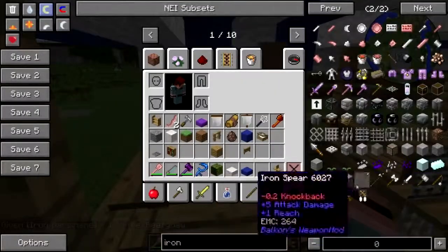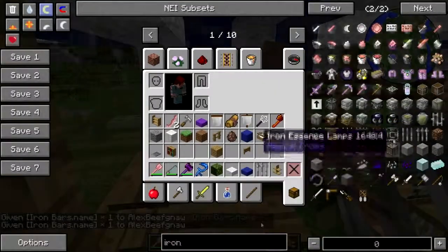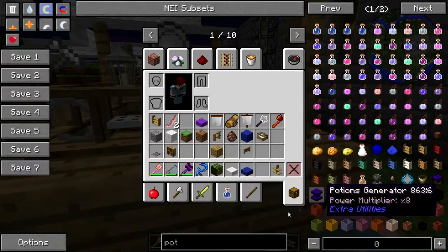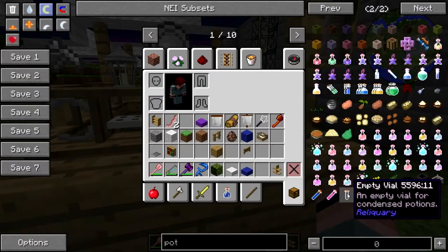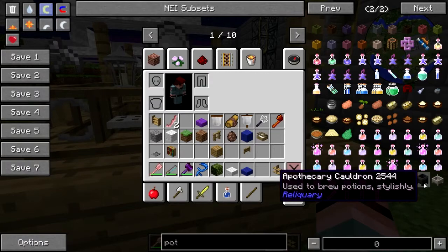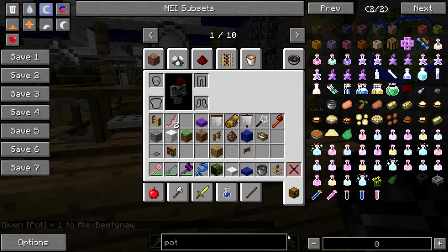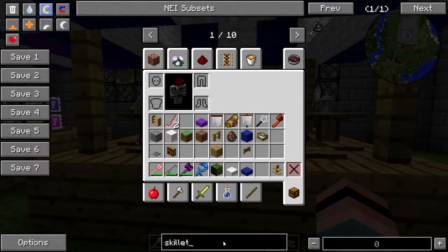Alright, he's an ornamental iron worker. Let's get some cookware — I'm sure a blacksmith would also be doing that. Cauldron, mortar, there's a pot, and I need a saucepan. What else other than iron — is dark iron a thing? I thought I saw dark iron seeds.